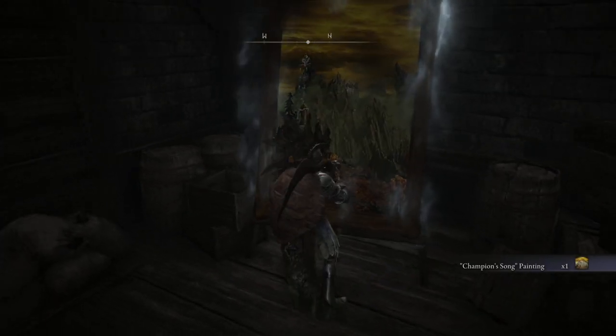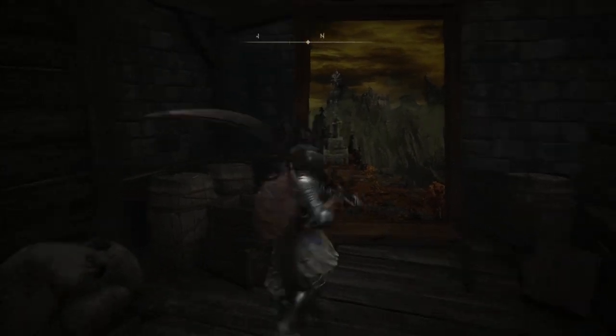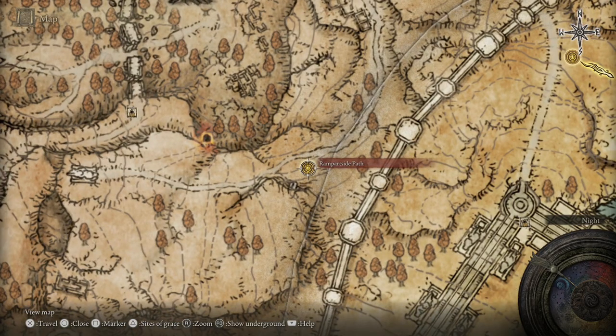You guys may not know what all of this is, but that is the Altus Hero's Grave, which is what we're going to be going towards next. So we are going to want to fast travel to the Rampart side of Path here.